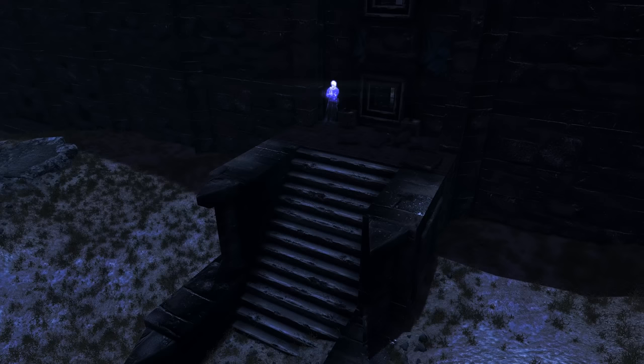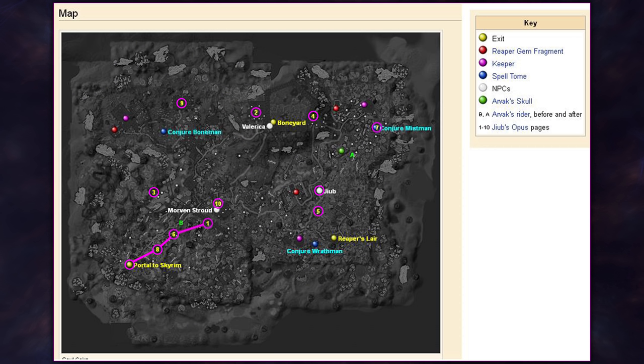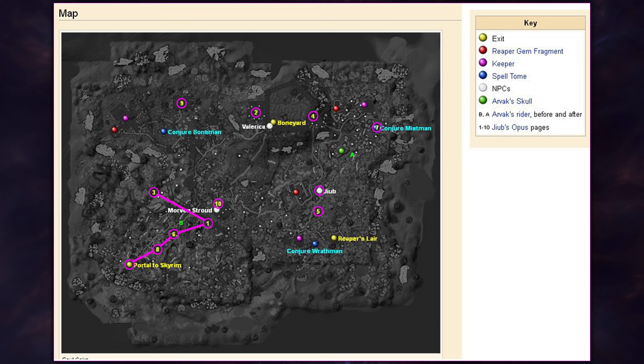From here we'll need to head north-east once again, all the way up against the wall. As we approach, look for a set of stairs. Atop them is a ghost and next to him on a brick is the third page we'll be picking up: page 1. After getting that, we'll need to head all the way north-west while remaining on this side of the wall, through a doorway and into this walled-off area. Once in here, head up the stairs to the top. There will be a chest, and next to it on the floor will be the fourth page: page 3.